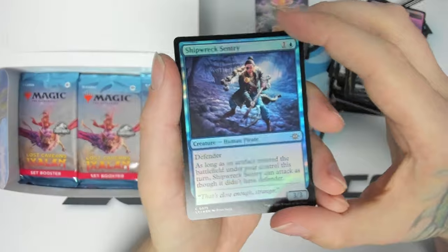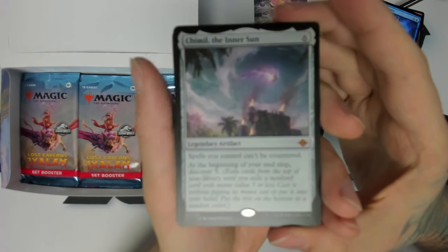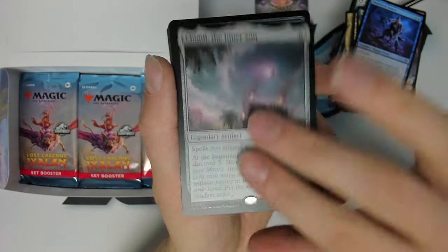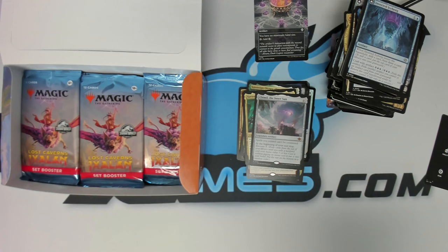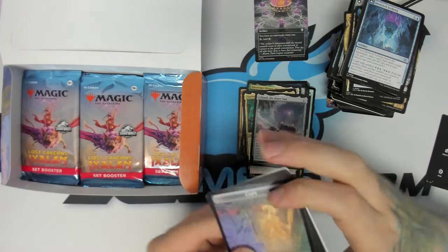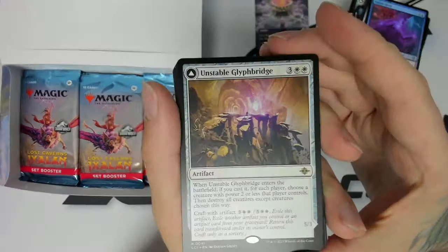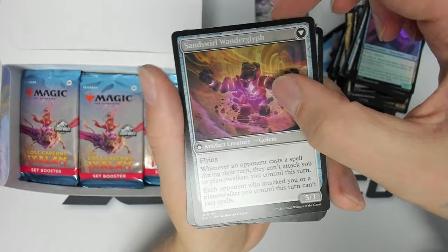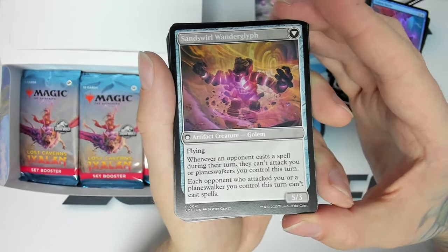Foil Shipwreck Sentry. And we got Chimil, the Inner Sun — six mana artifact. Your spells can't be countered, and at the beginning of your end step, Discover 5 — very strong card. Copy token, foil Oaken Siren. We got Unstable Glyphbridge — one of the craft cards, this one turns into a 5/3 flying artifact golem. Pretty sweet card.